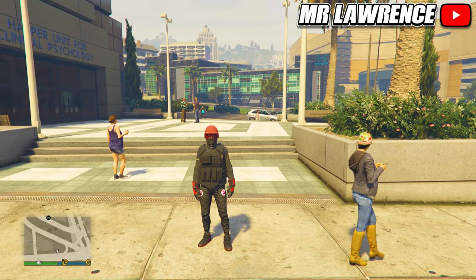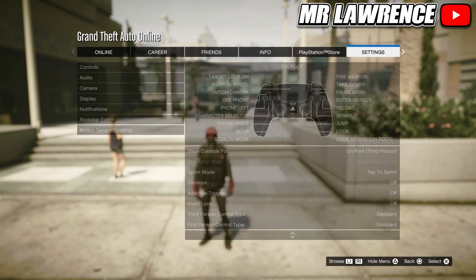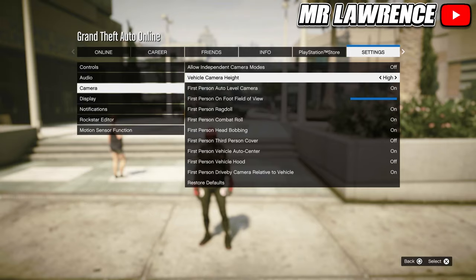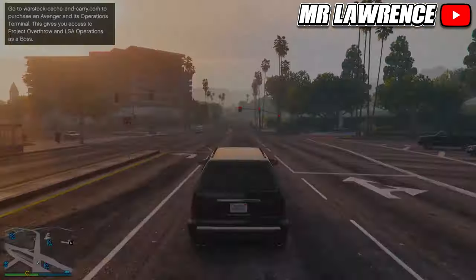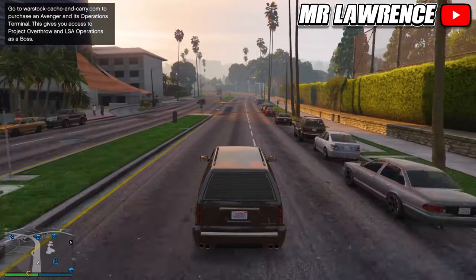The next tips are all about settings. Open your pause menu and go to Settings. First go to Camera and I recommend changing the vehicle camera height to High. By default it will be set to Low and driving is a lot easier with the High vehicle camera simply because you can see more of what's happening in front of you.